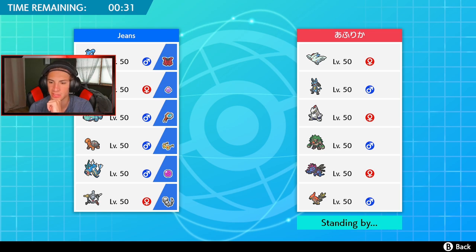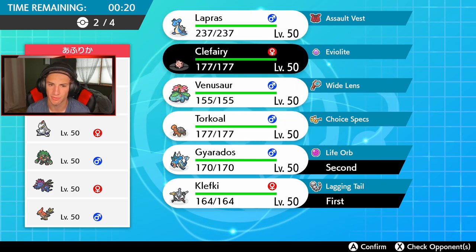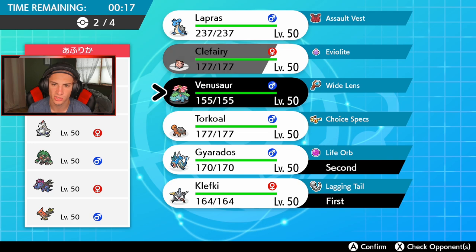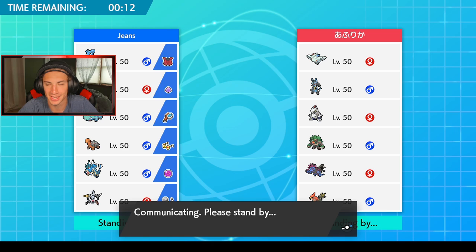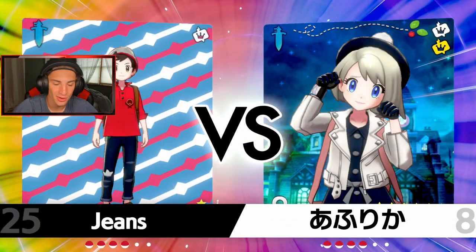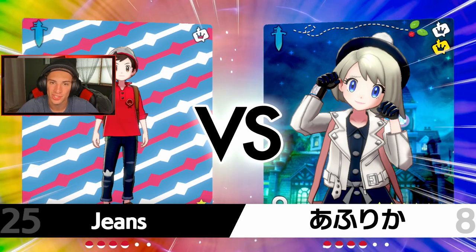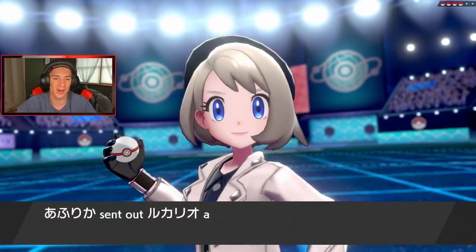Do I go in with Gyarados as a lead, maybe potentially Dynamax right off the rip? That's pretty good — I like that a lot. He might get wins with Lucario as well. I kind of want to bring Clefairy as later support — actually let's go Venusaur and Torkoal in the back end to get rolling. Klefki got benched last game and now it's his time. We got Klefki out here — I absolutely love Klefki. I don't know, something about him — he's like a little lock with his own keys, like one of those little Fisher-Price toys.